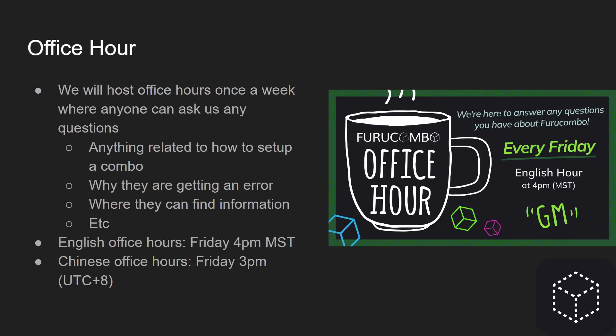We host office hours once a week where you can ask us any questions related to how to set up a combo, why you're getting an error, or where to find information. Our English office hours are on Friday at 4 PM, and our Chinese office hours are on Friday at approximately 3 PM, though that time may have changed. We will post on Twitter when that's about to go live.